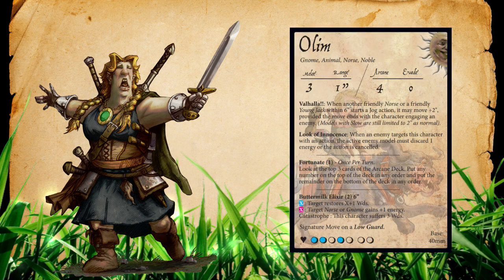For Brunhilde's Norse keyword, the most important synergy is Olem. His Valhalla ability states if a Norse or friendly young jack model starts a jog within 6 inches, they can move an additional plus 2 inches as long as they end that jog engaging an enemy. With Brunhilde's 2 inch melee range, that means she has an 8 inch melee threat with just her jog action. Olem also has Buttermilk Elixir, which can heal Brunhilde or put an extra energy on her since she is Norse, and with Fortune on him it's pretty reliable.